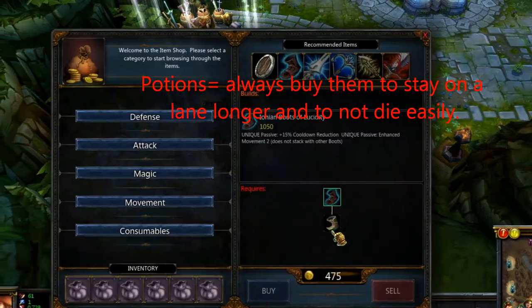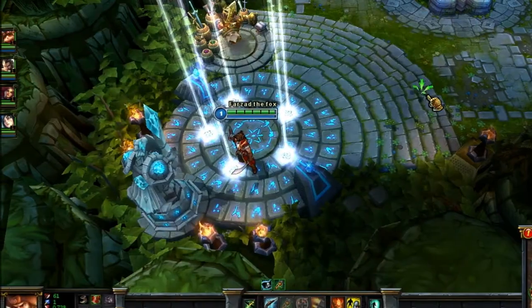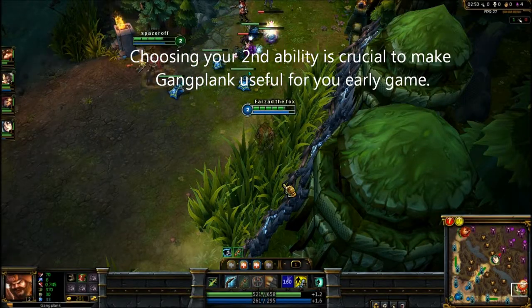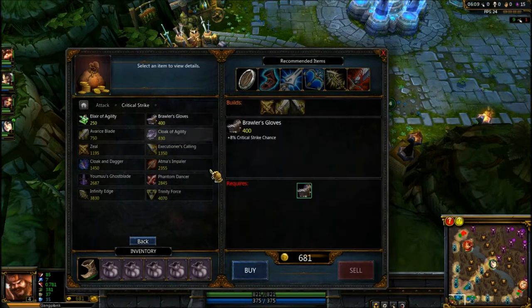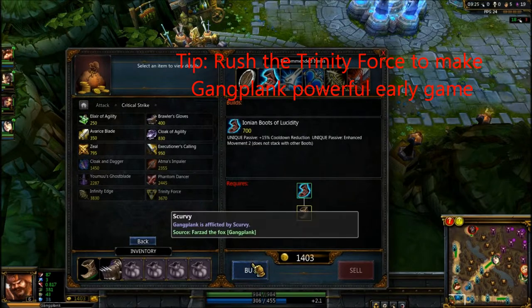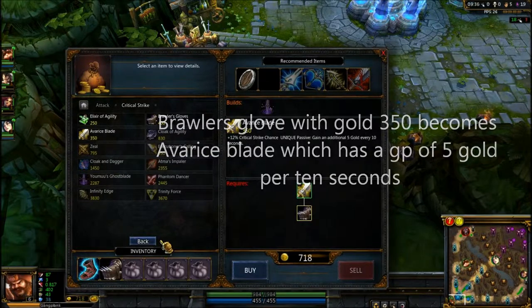And we buy boots — at least three boot shoes. As you level up you have to choose ability-wise what you need. In my case I need to heal myself, so I take the Stand Plan and use this to its advantage. We are going to buy Brawler's Glove, which over time is going to be really useful. Now I have gold so I will buy boots, and we buy Avalanche Blade which gives us a GP of 5, so extra gold.